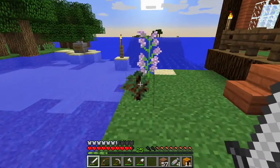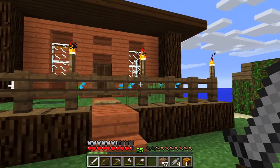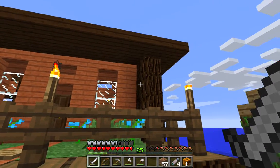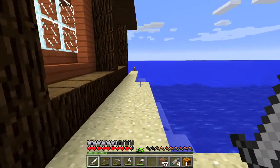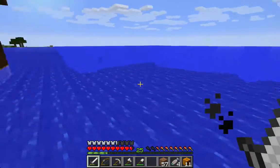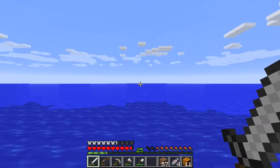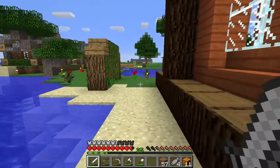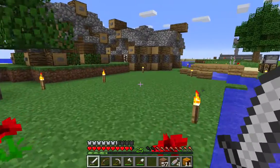So this is my little shack which is coming along nicely. I'm liking the colour. It's a combination, as you can see, of acacia wood — spruce are the uprights — and then a dark oak roof, which is why the roof is not yet complete. I need to go over and do some dark oak mining, and at the back there I have a little fishing dock. And this is a great place to fish because you cannot get shot at by skeletons.